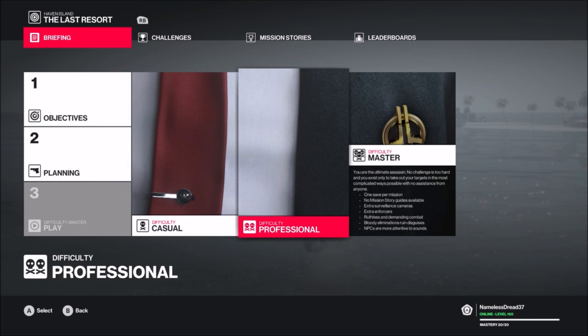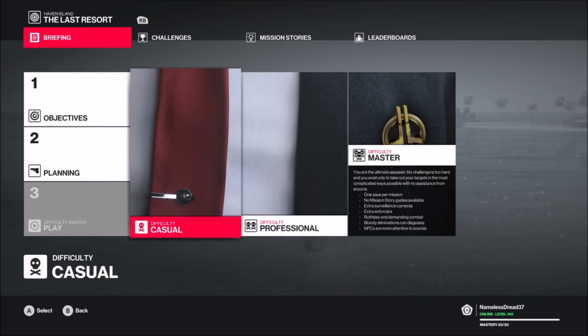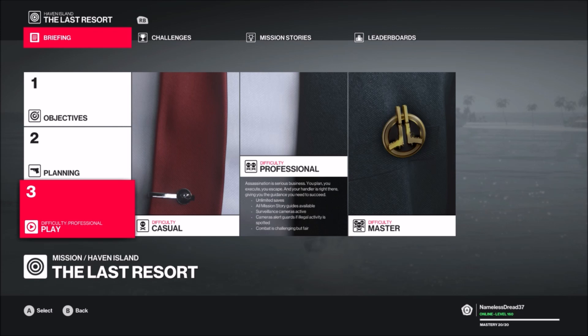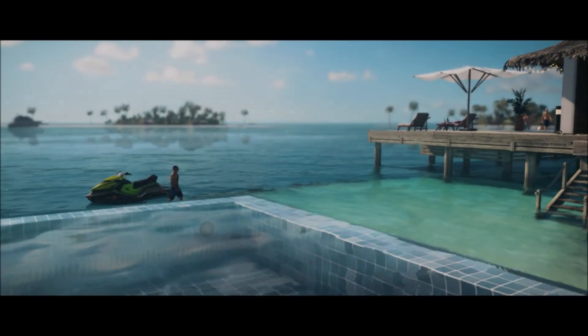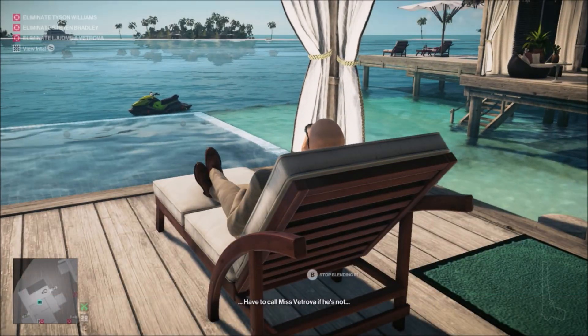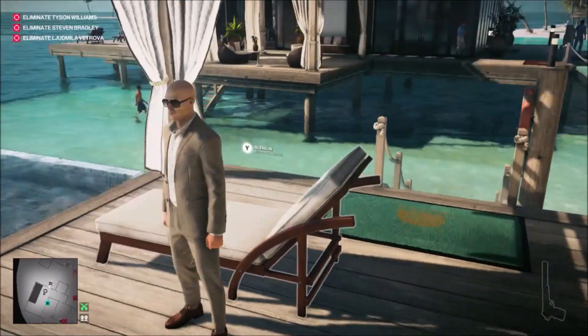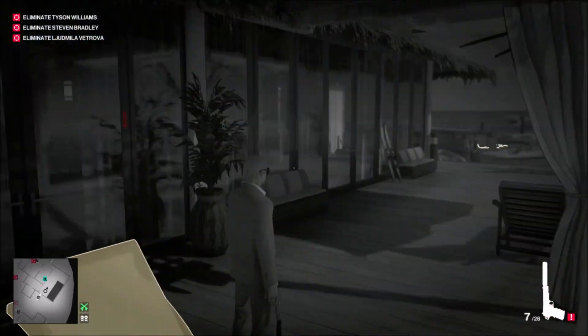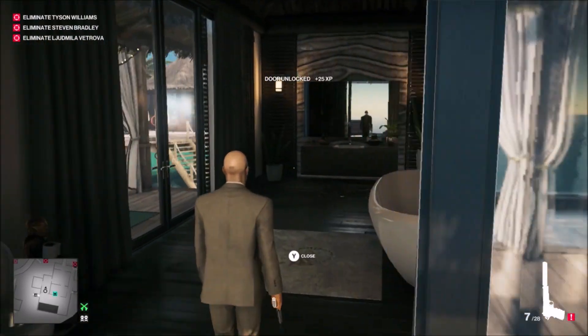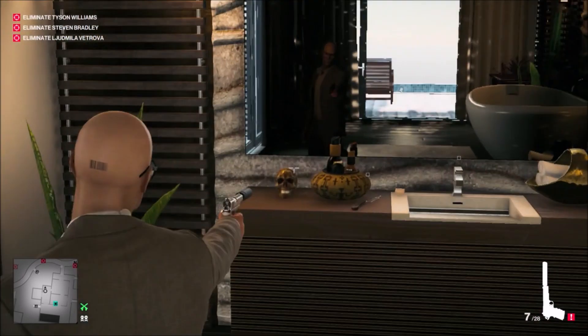In this video I'm gonna get the two secret achievements slash trophies: the Dundee and the Pleasure. The Dundee's description is 'make like the famous' - basically you shoot all the inflatable crocodiles around the level and that'll open up an exit after you kill the three targets, then you can leave on one of the inflatable crocodiles. The Pleasure involves shooting all these decorated skulls around the level, which opens up a ghost ship that appears at the back of the mansion where you kill Tyson Williams.